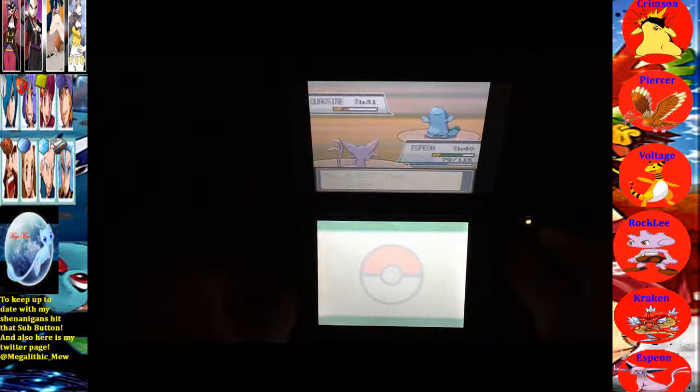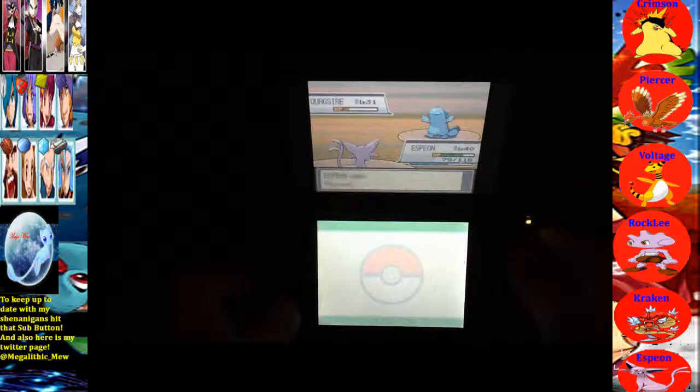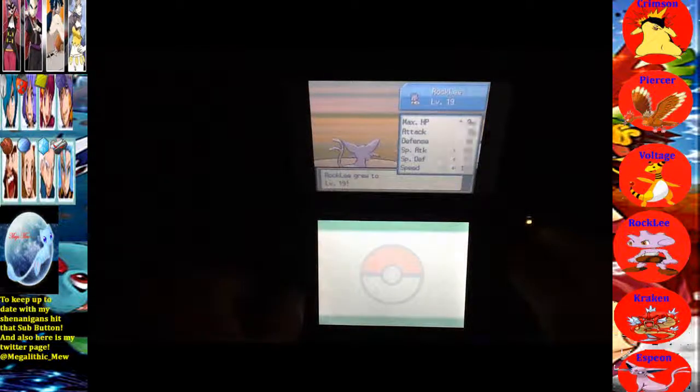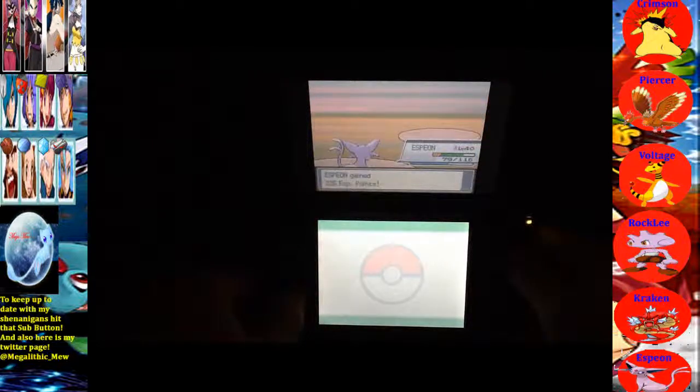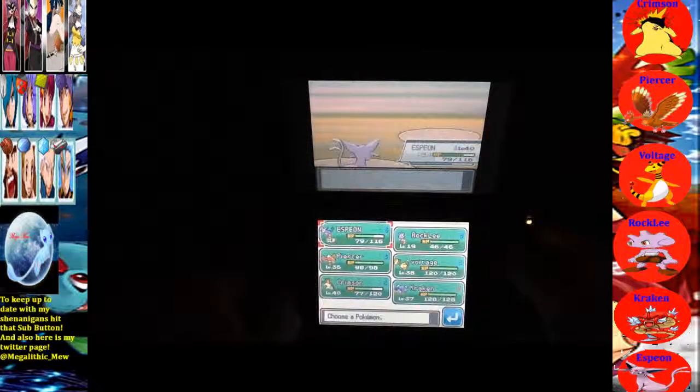That Yawn! Let's go with another Psybeam, and at least the Quagsire is down — trying to act like Quagmire. One level away, let's see if we can do it. The attack and defense stats are equal — very good. Yawn shouldn't work if you take down the Pokémon that uses it. I was about to say if that was Exeggutor, that would definitely be very annoying.